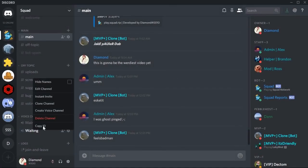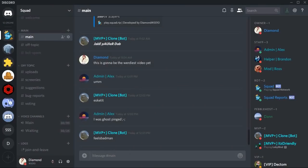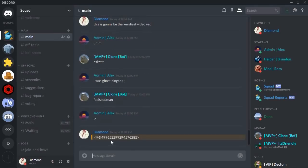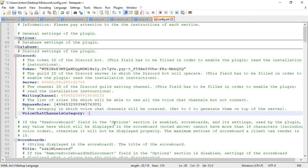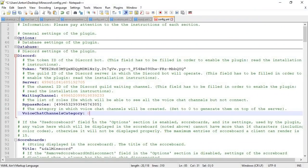Then you need the waiting channel ID — with developer mode on, right-click the channel, copy the ID, and paste it in. For the bypass role, use a backslash and then mention the role — for me it's Staff. Copy the role ID and paste it in. Then you need the voice chat category ID — copy that and paste it in. That is pretty much all you need to set up Minecord.